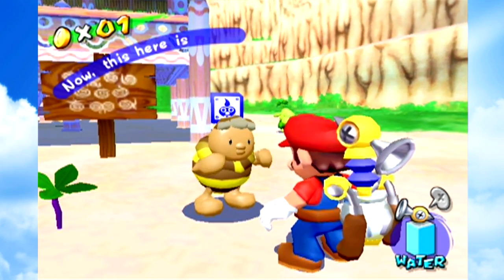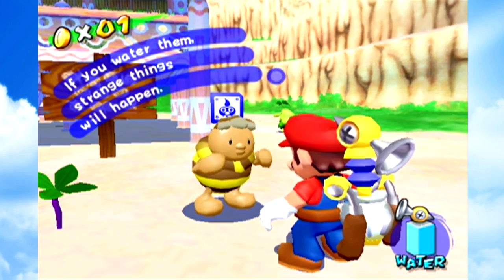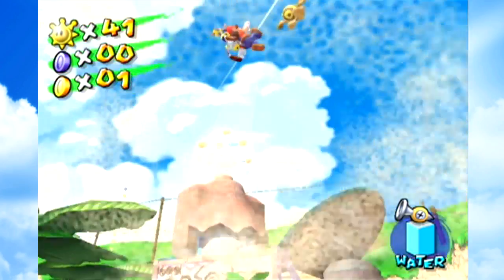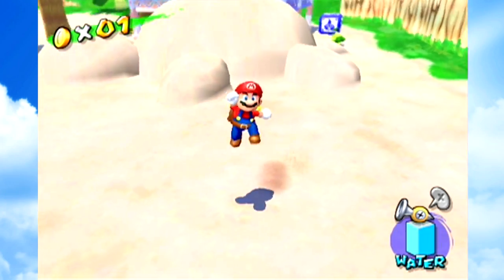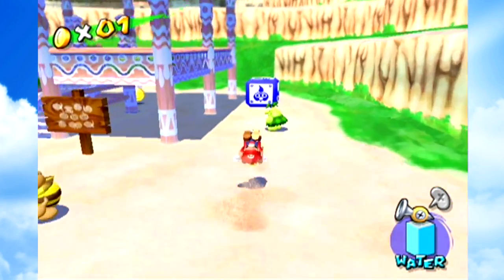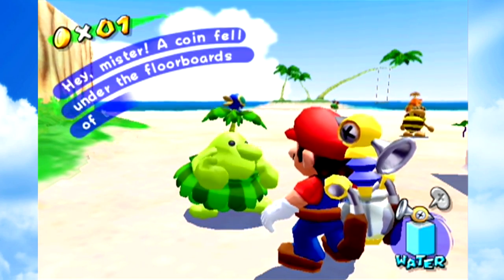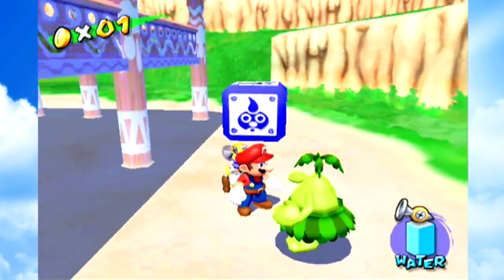Now, some of the shines can be a jerk, but we don't talk about that right now, because we're not there yet. I love that little detail where some of the islanders will actually duck and cover when you spray a Sand Dune. He looked like the bee mushroom for a second. Quick, Mario, grab him! He's a power-up!